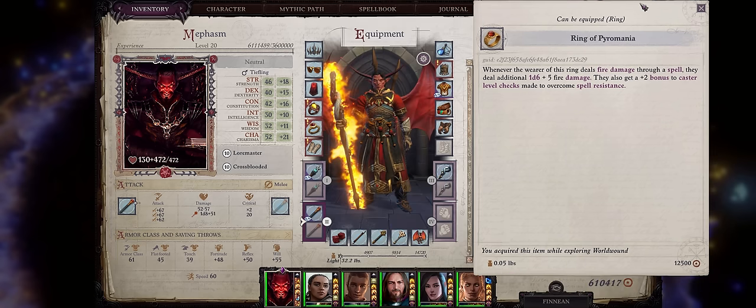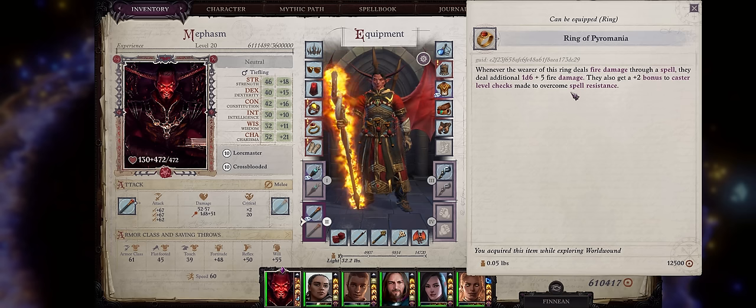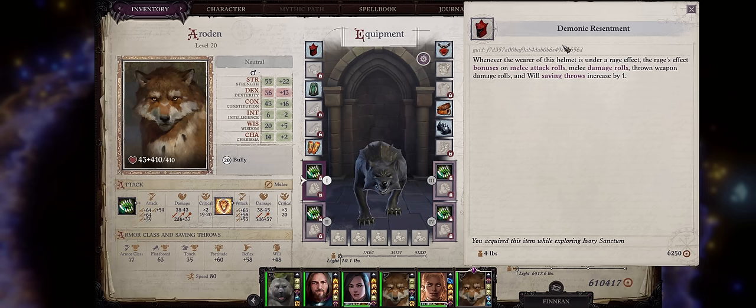If you are a fire-based damage caster, don't forget the Ring of Pyromania from the Cleric Merchant at Drezen for even higher fire damage boosts, which by the way works wonders with spells like Hellfire Ray because this is applied per spell tick — per instance of damage. So if your spell fires multiple rays dealing fire damage per round, they'll all get the damage boost. Last but not least, we have the Demonic Resentment Helmet, found at the Ivory Sanctum too. Whenever the wearer is under a rage effect, they'll get increased bonuses by plus 1. There aren't that many good melee-focused helmets in the game, so it's worth grabbing.